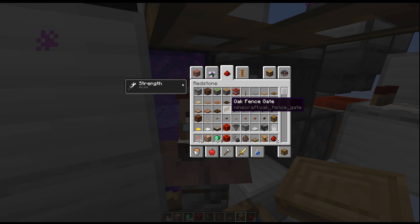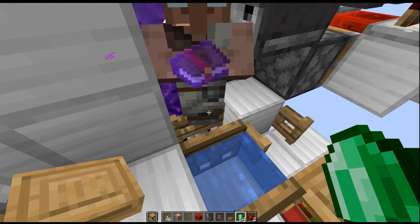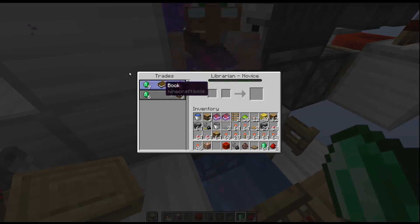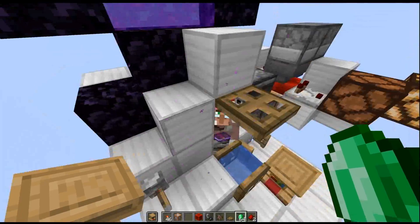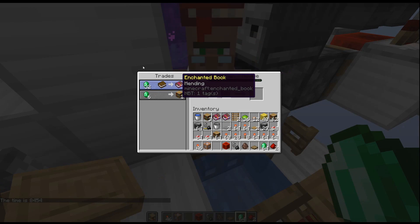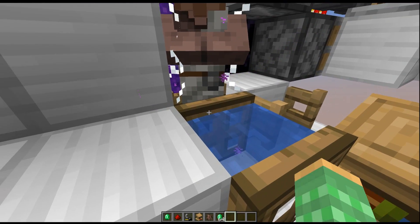So using all these tricks, let's see how fast we can get a full inventory of perfect mending books. First, we're going to keep switching out his trades until we get a mending book. An easy way to see if he has a book to offer is to hold some emeralds in your hand — you can see he has a book so we can trade him. That saves us the steps of clicking in and out. Now we're going to use the trick where the water flows underneath him and slowly pushes him into the portal, while he's also in the water so we can reduce his prices down.